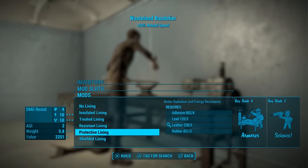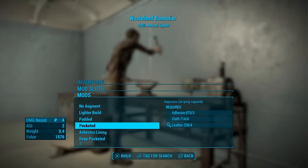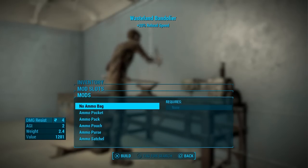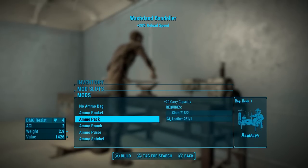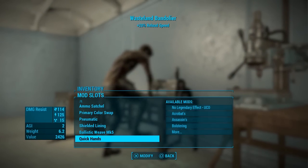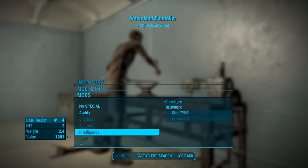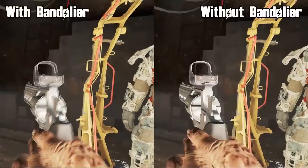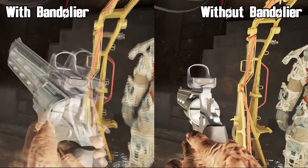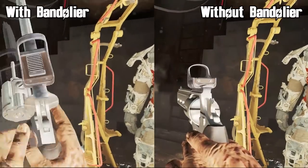The bandelier has vault suit linings which allow you to add extra resistances, torso armor linings to augment your playstyle, ammo bags for 10 to 50 additional points of carry weight, ballistic weave for ultimate protection, a legendary slot which you can use to remove and swap the legendary effect on the bandelier, and your choice of plus two to any special stats. The legendary ability that comes with the bandelier is Quick Hands, which gives you a 20% increase to reload speed so you can be the fastest gun in the waste.